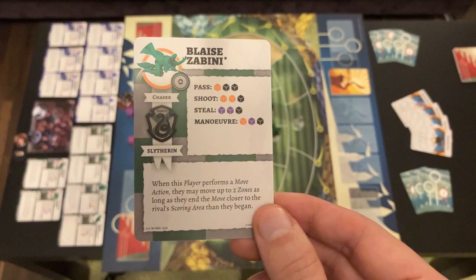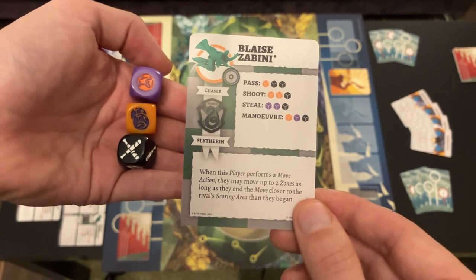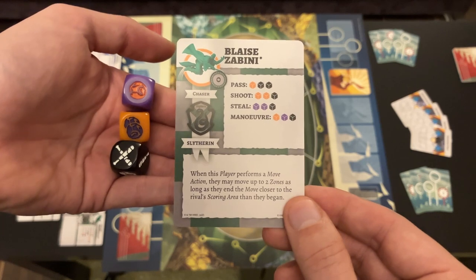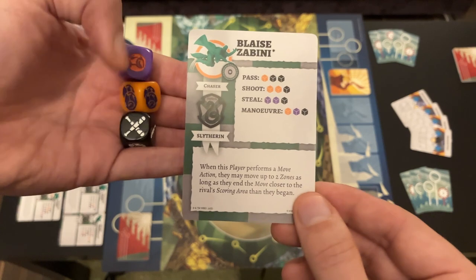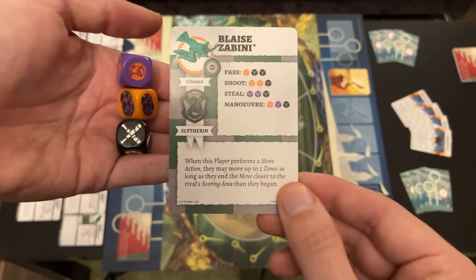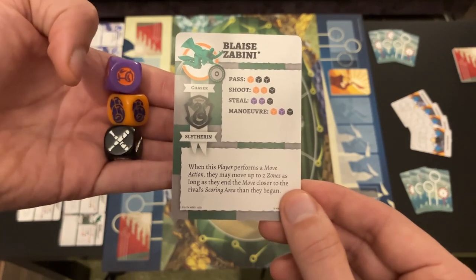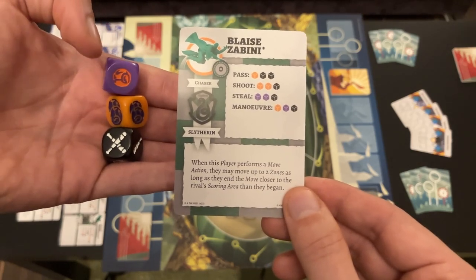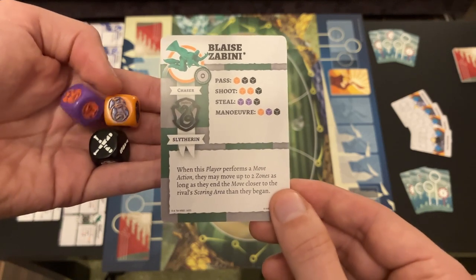We have similarly colored dice, so it's straightforward. For a pass action, you look at the card — say one orange and two black dice — take those dice and roll. You look for successes on the dice, and with specific actions like shoot or steal, your opponent can react, rolling for opportunities. You are successful with your action if, after subtracting your opponent's opportunities from your successes, at least one success remains, and then you get the effect of the pass, shoot, steal, or so on.